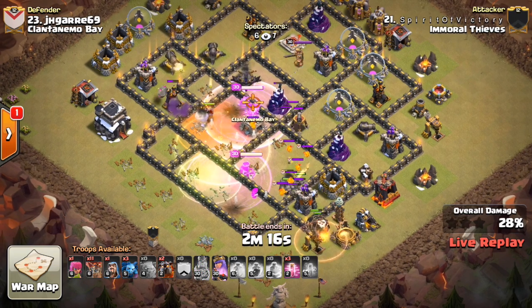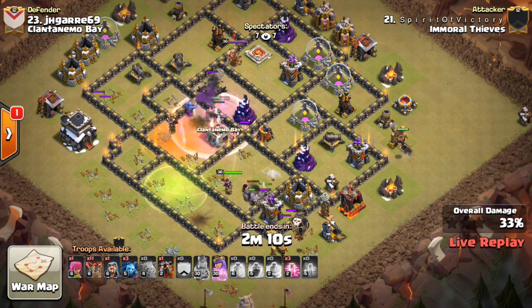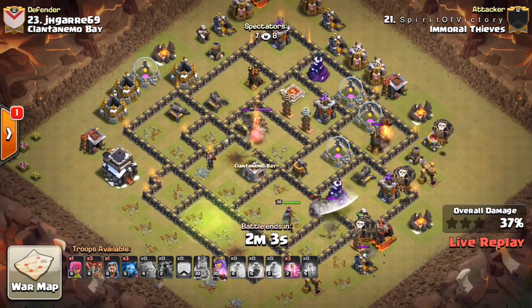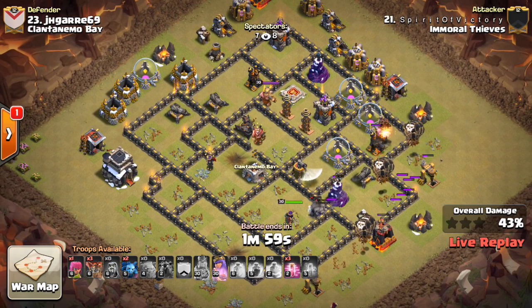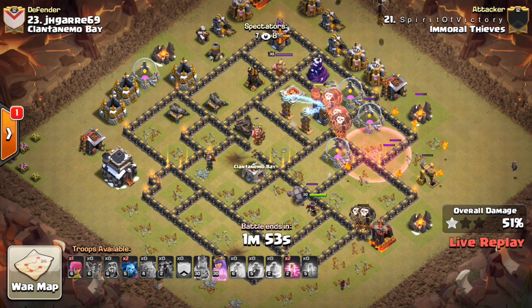Looks like they'll get that next Air Defense and the Archer Tower behind it on the left side. The Queen moving through, and the balloons are already coming in. I like the early deployment because the Air Defenses he needs are down. This way he's making sure the Queen isn't going to be taken out, because the balloons will come in and start to get some of these cannons. She's pretty well protected behind golems — I like that. I think this is looking good.